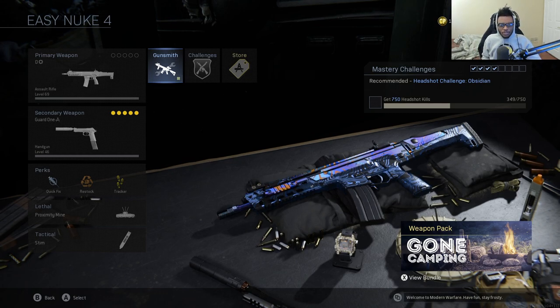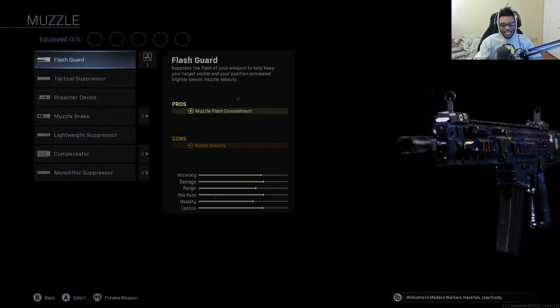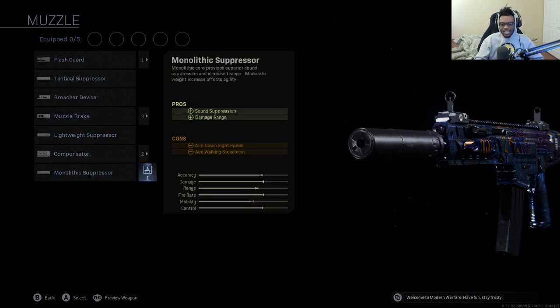For the Kilo, we're starting with the muzzle — we're selecting the Monolithic Suppressor. This adds sound suppression as well as damage range. This class setup can dominate at close, medium, and long range, but if you want this weapon to excel, medium to long range is your strong suit, and the Monolithic Suppressor helps with that. You can also flank into the enemy spawn and take enemies out with ease — and you have 100 rounds to do it, so it's a GG for the enemy team.